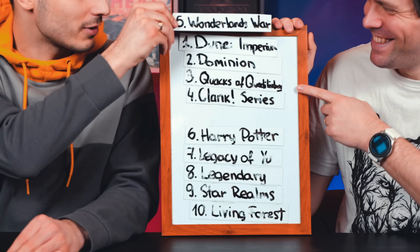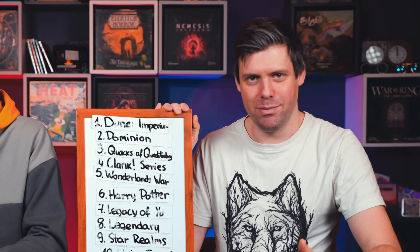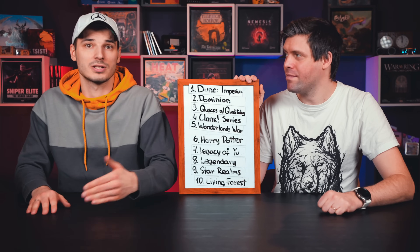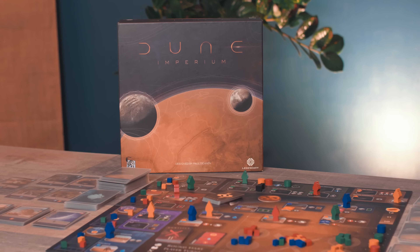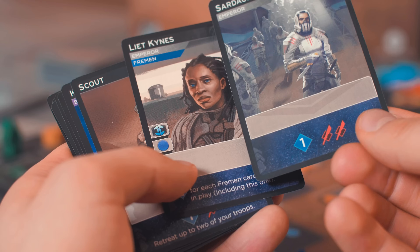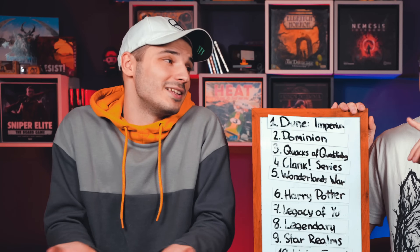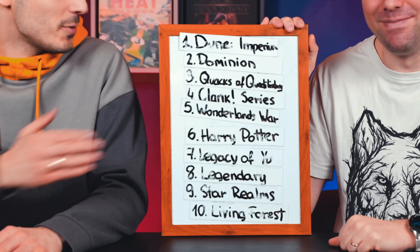Number one is Dune Imperium. It comes to mind first when thinking about cool deck building. Based on the Dune universe, released around the same time as the movie, the game is about controlling territories, spies, and getting the right people behind you with lots of intrigue. On your turn you play cards with multiple choices — it's not just the deck building but how you use those cards that makes it exceptional.